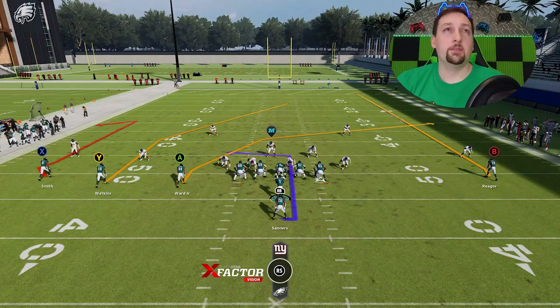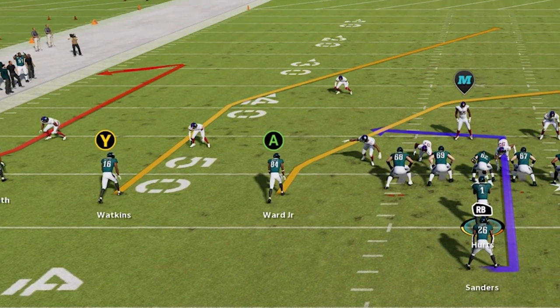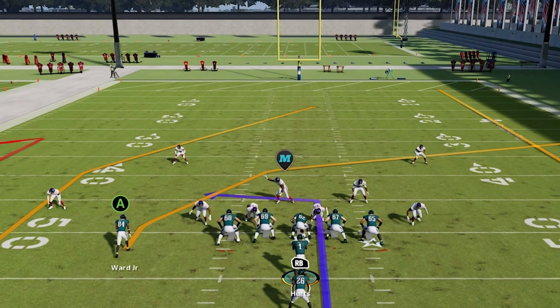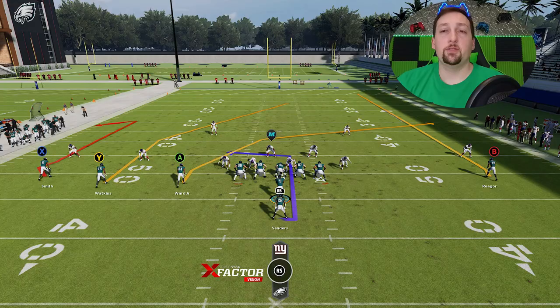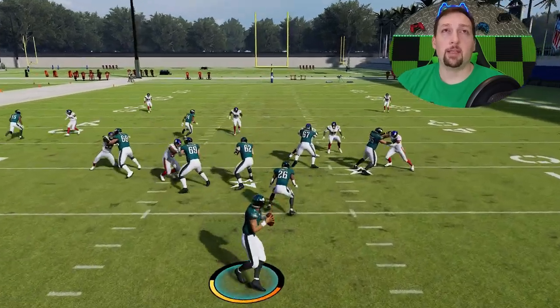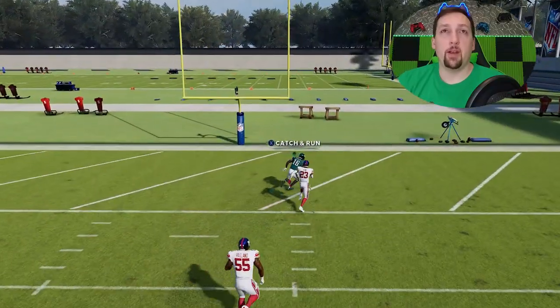This is a very glitchy setup when it comes to the two routes — the Y route and the A route are probably two of the best routes for hitting one-play touchdowns in the game. The A route is a deep crosser, a very hard-to-stop route. The Y route — the post route — is going to be the one-play touchdown for the most part. Against Cover 2, all I'm going to do is put the B route on a 10-yard out route. The Cover 2 safety on the right side of the field reacts to the deep crosser, and you can see he's way out of position — we get a very easy one-play touchdown.